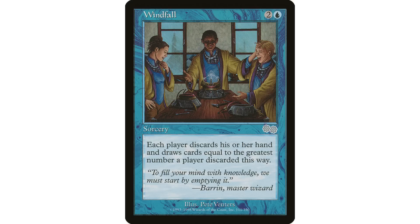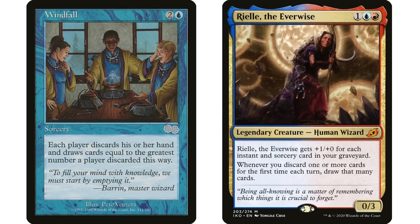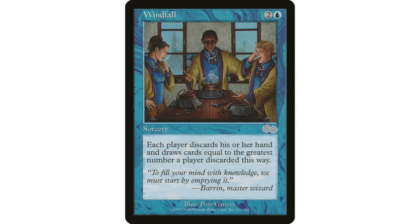There are a few different ways to use Windfall: you can empty your hand while opponents still have seven cards, then Windfall to refill without giving opponents much advantage. It's also great in looting decks where you want to draw and discard, and if you want discard or draw triggers for yourself or opponents. But the main reason it's so high on this list is that it is a blue wheel effect, and we don't really see these effects in blue very often, making it very important in the format.